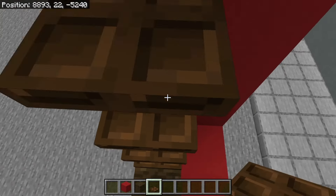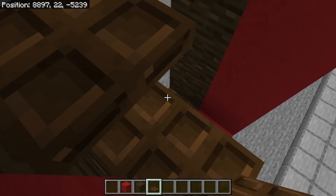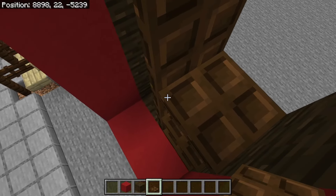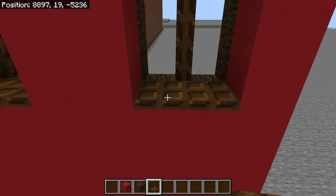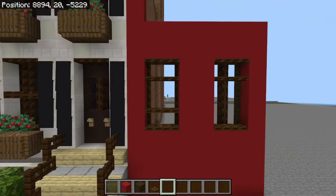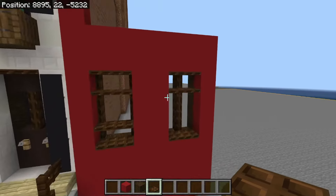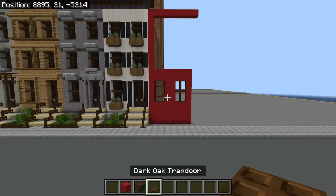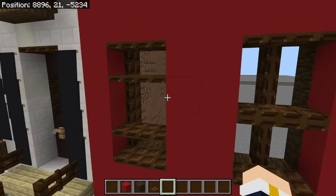Now what I do is I usually outline the inside of the windows with trap doors. You can change it up — you can do trap doors in the middle so you have a middle divider, or you can put them up top, or up top and down at the bottom. It's kind of up to you. I really encourage you guys to just experiment and see what design you like the most, because that's all building really is — playing around with designs and seeing what you like.